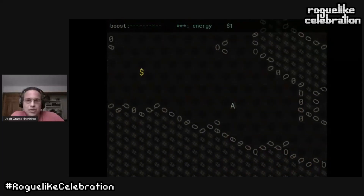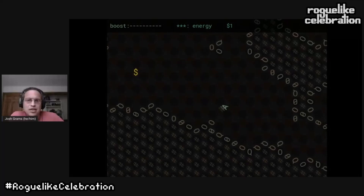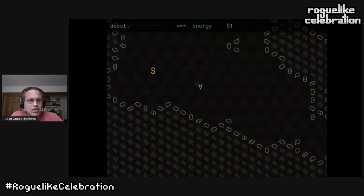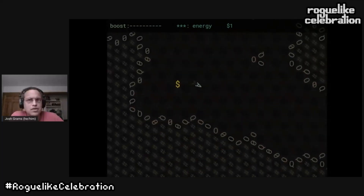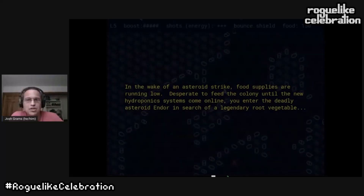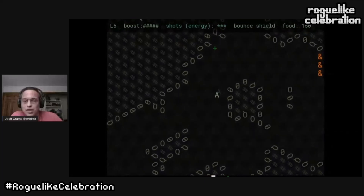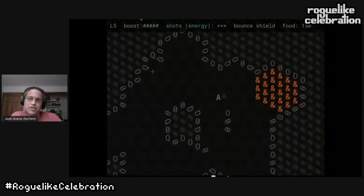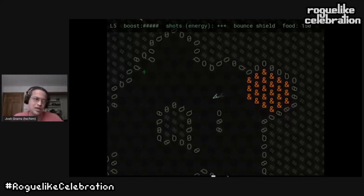I added some money to pick up and that was the seven-day version. The thing that struck me when writing this talk was how little each individual change I made was. For version two, I added a story — I renamed it to 'The Yam of Endor' — about the search for this legendary root vegetable. I replaced the money with orange food and put the yam at the bottom.